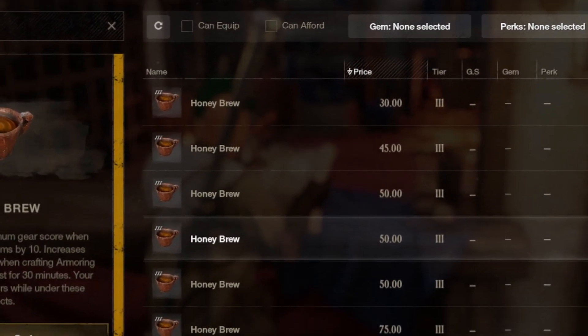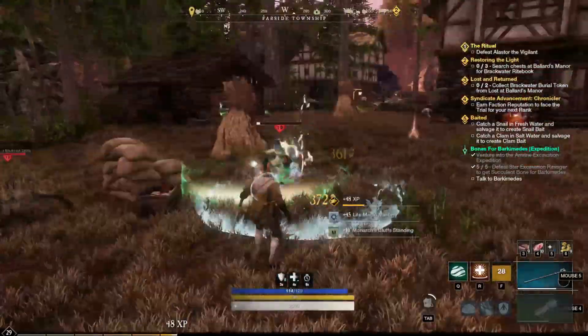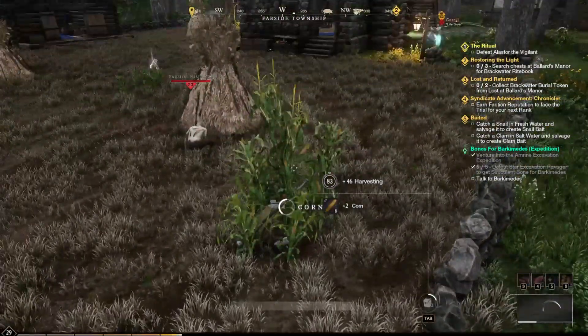As you can see right now, Honey Brew is selling for 30 minimum on the server. To get the barley, I head down here by Moon Shade and I go ahead and farm up this back farm right back here. As you can see in this time lapse, while I'm getting the barley I go ahead and pick up the supply provisions and all the food on the ground that I can sell later on for more gold.